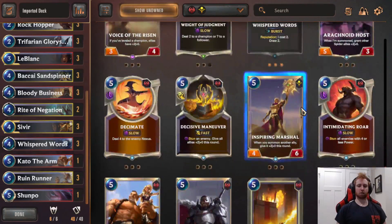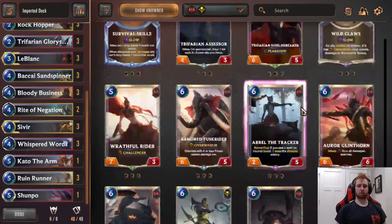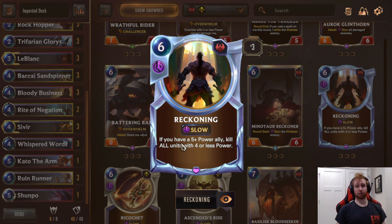Reckoning is a cute card that's been popping in and out of the deck. It's very good versus Twisted Fate Fizz and Lucian Azir. Not as great versus Lee Sin or Trundle. It could also be good versus aggro in the mid-game to just clear their whole board. I like it — it's very specific. If you're running into a lot of decks in your ELO that Reckoning is amazing versus, I would play it. I've been blown out by Sivir LeBlanc decks playing this, because it's currently not standard so opponents don't play around it.